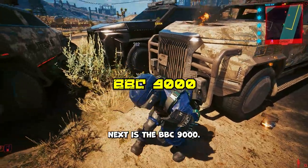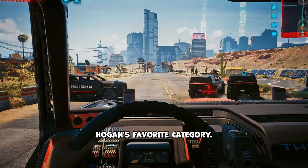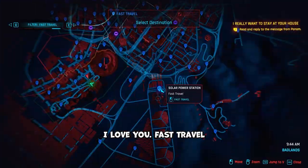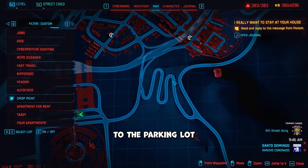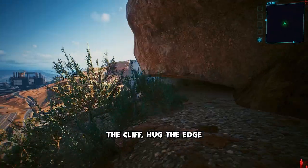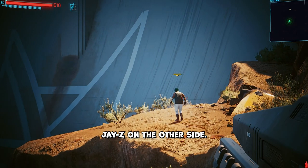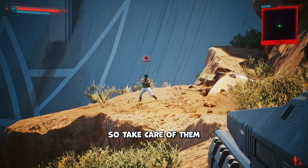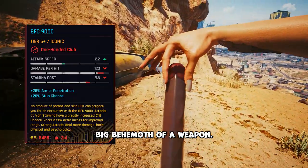Up next is the BFC 9000. Fast travel to the solar power station in Santo Domingo and drive to the parking lot at this curve here. When you get there, park and walk towards the cliff. Hug the edge so you don't fall, and you'll spot a crashed AV and a lookalike Jay-Z on the other side. He's a feisty one, so take care of him from a distance. When you loot his body, you'll find a shard and the big behemoth of a weapon.